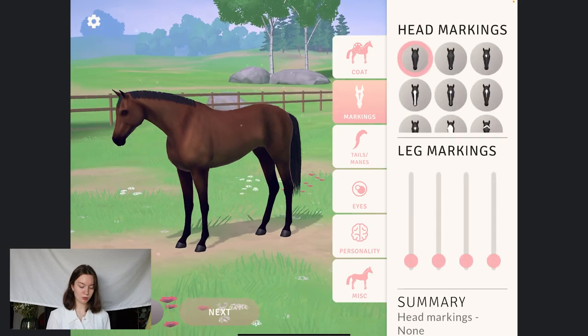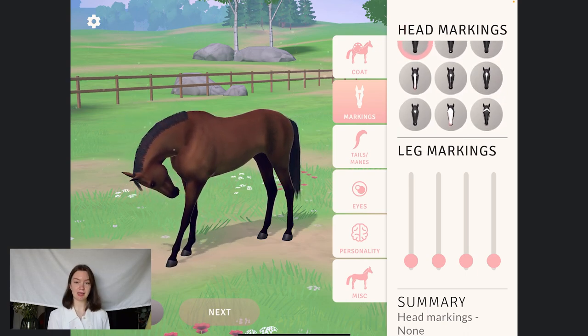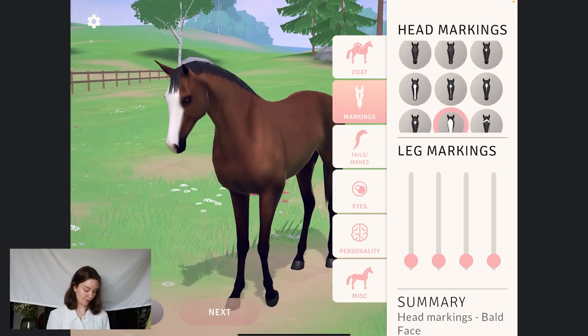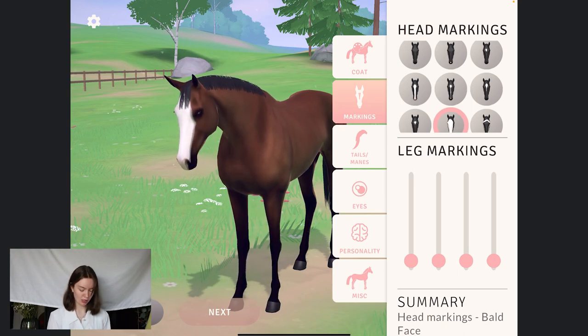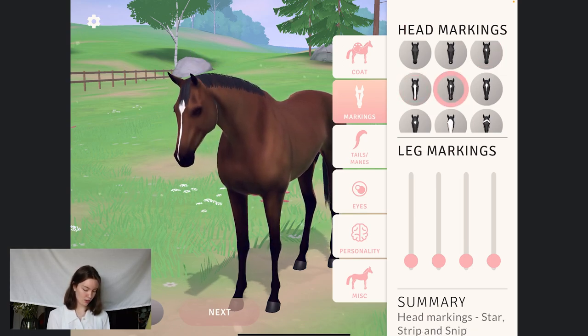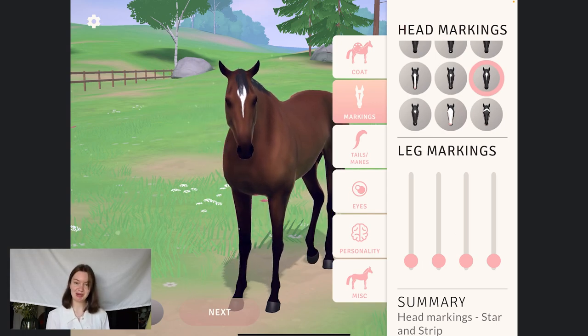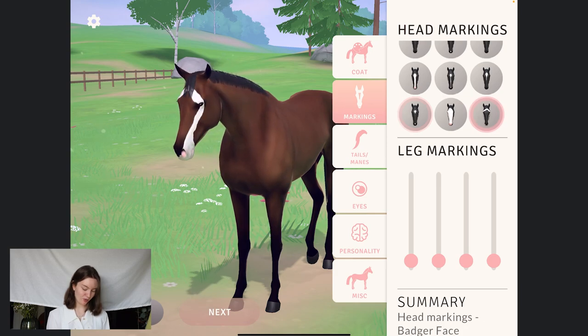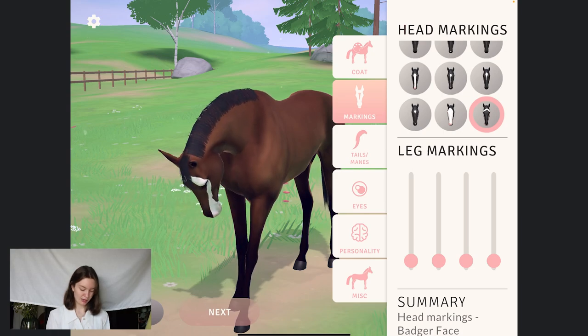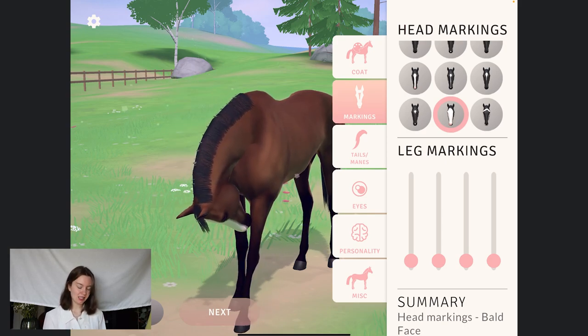If we hop onto markings, here we can see we have a few markings already — I think we have nine. And you guys by a big gap actually chose the lantern, which I think is beautiful and goes really well with this dark bay colour. We can take a look at a few of the other ones — there's a little star, a broader stripe, a thin one, a bleeding star. I'm not 100% sure on the English names for these markings, so please bear with me. Here we have the snip with the star, and the badger face — I think it's very unique. But you guys chose the beautiful lantern face. I'm going to be cheeky and say it's a lantern even though it doesn't quite go over the eye on the left side.